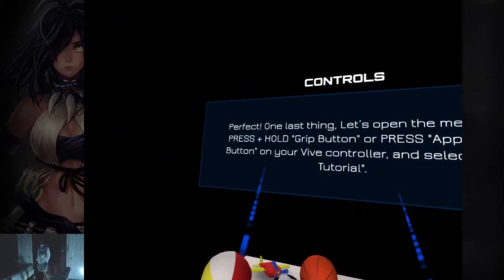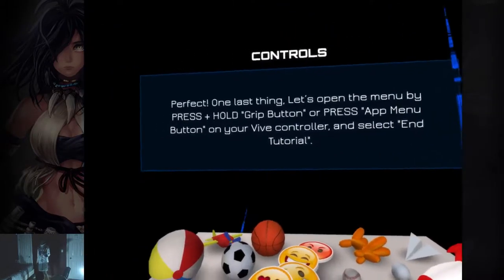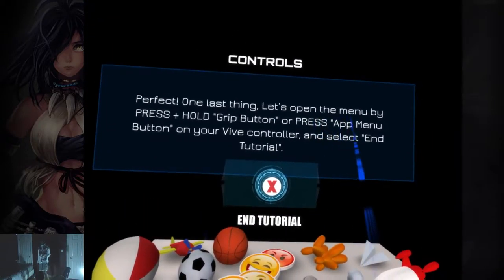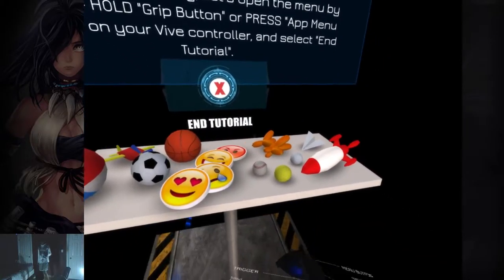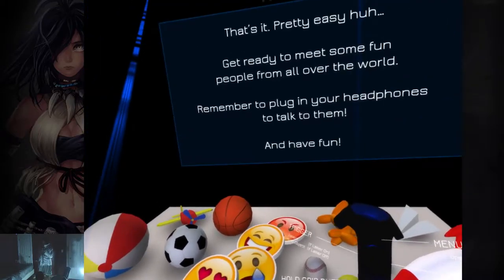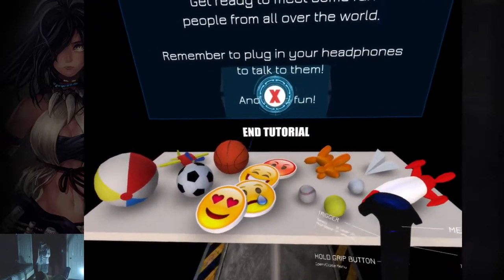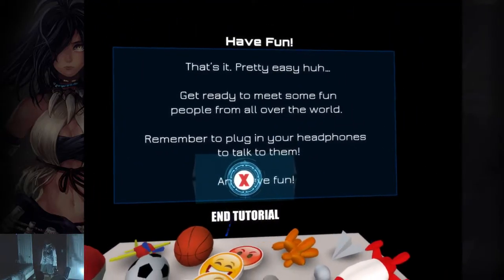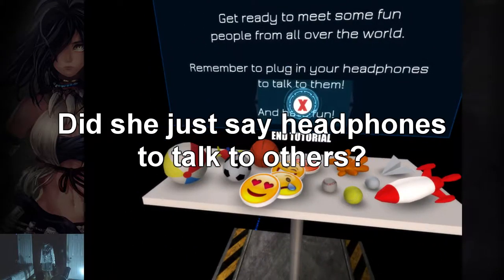You guys know I'm not good at throwing inside VR. I wasn't listening. Pretty sure that's not what I'm supposed to be doing. That's it — pretty easy, huh? Get ready to meet some fun people from all over the world. Remember to plug in your headphones to talk to them and have fun. Is there a choice of disabling that? Really hope there is.